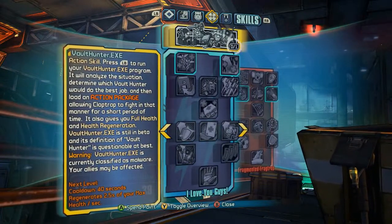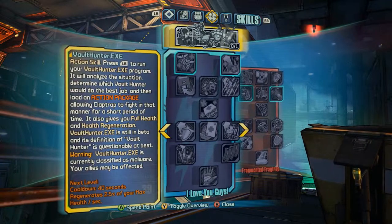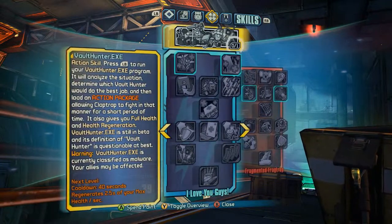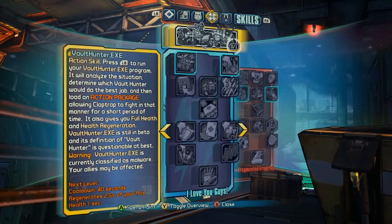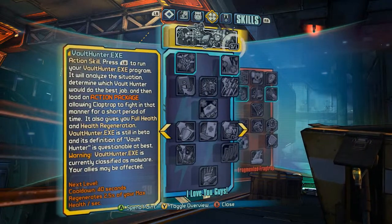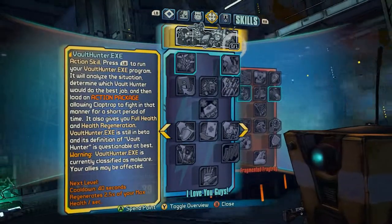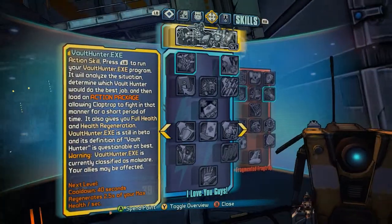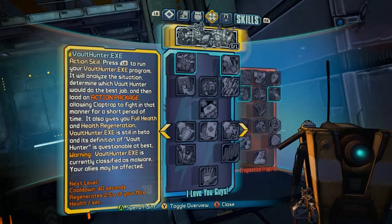Claptrap's action skill is called VaultHunter.exe, and we really designed it with his personality in mind. It's a bit of, you know, it's still beta software, and it doesn't quite run that well on his hardware. What it's supposed to do is analyze the situation in front of him and choose the best kind of skill to give him to take care of that situation. It doesn't always pick the most obviously awesome one, but they're all useful.